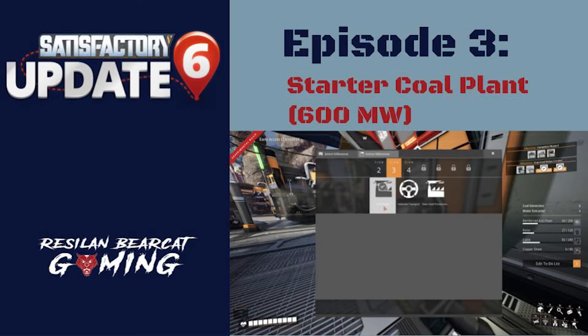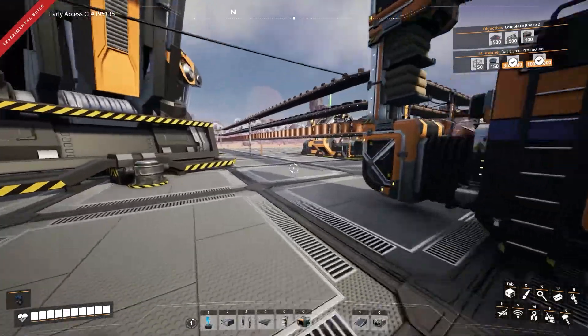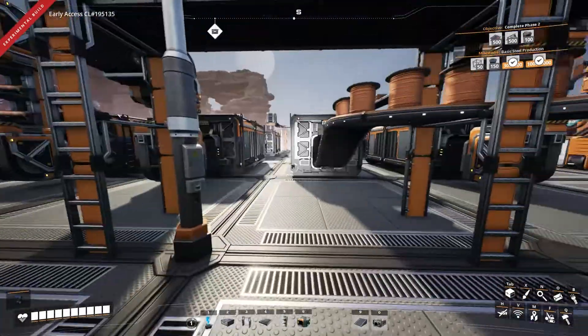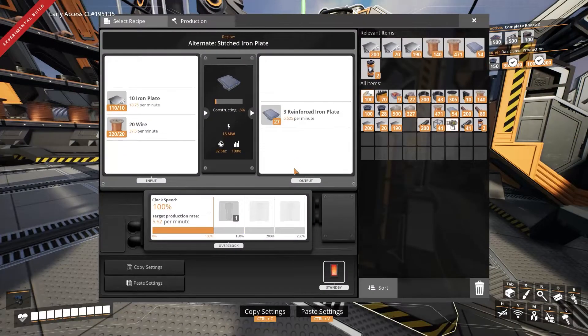Hello, my name is Resilin and welcome to Satisfactory. Now in my third session, as we come back and rejoin where we're at, I have done one of the things in order to get the resources that I needed. I still have a temporary platform here, and what I'm doing — I dropped three assemblers here and I'm just manually feeding the components in to build things.